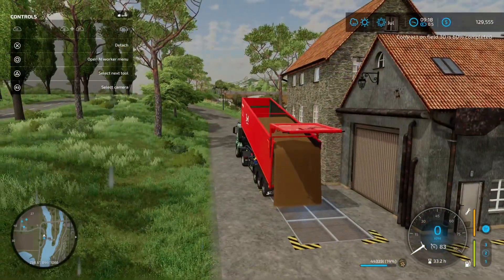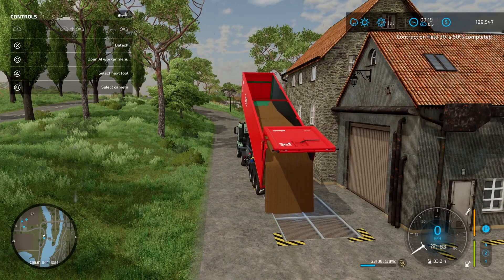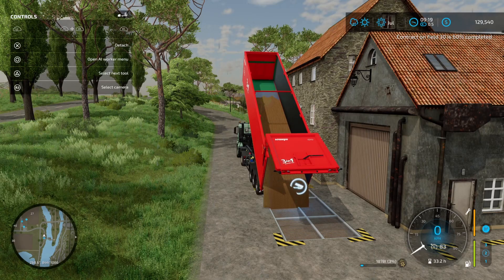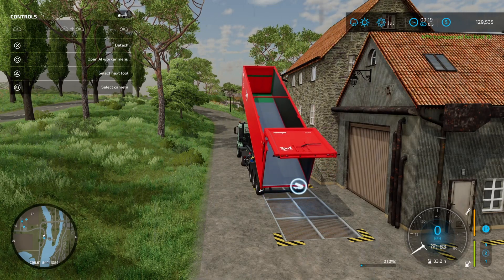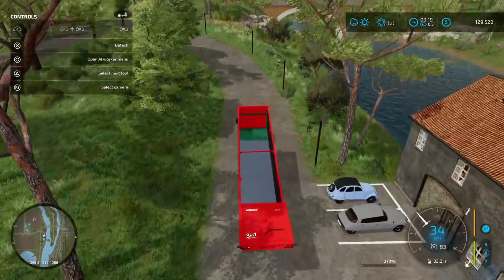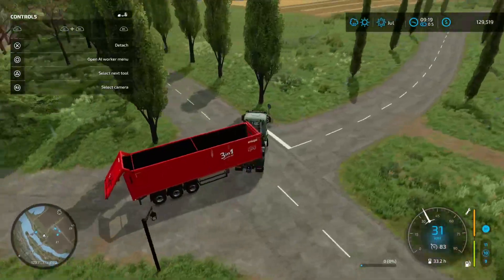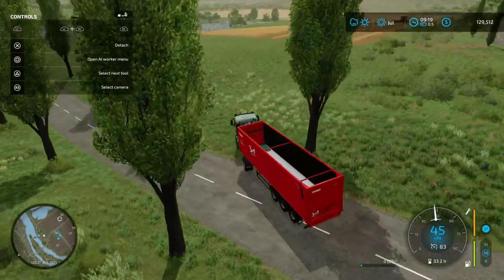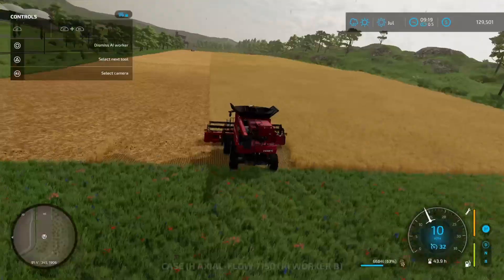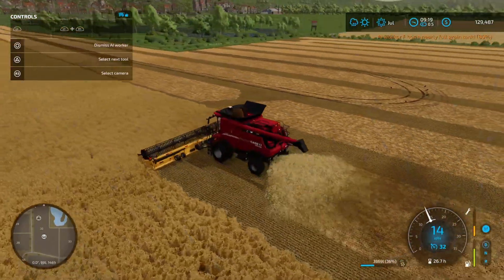One thing you can also do with these production points is before you purchase them, any grain that you put in there will stay in there until you purchase the production point. So we can effectively fill this up with contracted grain, and then when we come to buy it for our own production point, we'll have a head start on internal storage — which means we can basically turn that crop into flour and bread, which is very, very handy. How are these guys travelling? We've really smashed this field — it's been very, very quick.